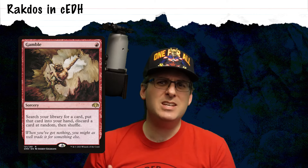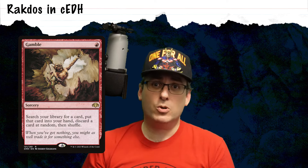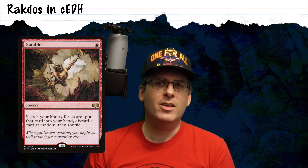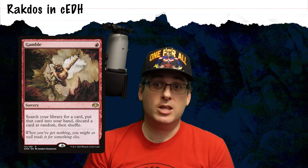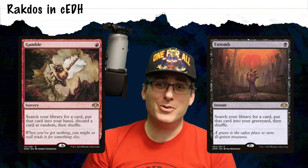Outside of their rituals, Rakdos also gains a big advantage in terms of the consistency that black's unconditional tutors provide — the usual suspects: Demonic Tutor, Vampiric Tutor, Imperial Seal. Red also adds Gamble, which is another unconditional tutor with the downside that you randomly discard a card, potentially discarding the card you tutored for. But Rakdos fortunately plays out of the graveyard very, very well and has other powerful tutors that literally just throw cards into your graveyard, like Entomb. Red is also decent at finding specific artifacts with Goblin Engineers and finding small creatures off of Imperial Recruiter.